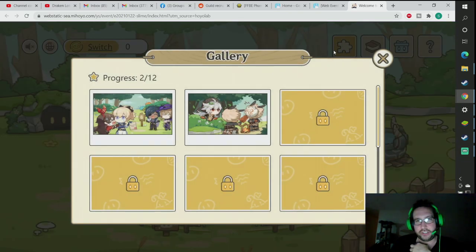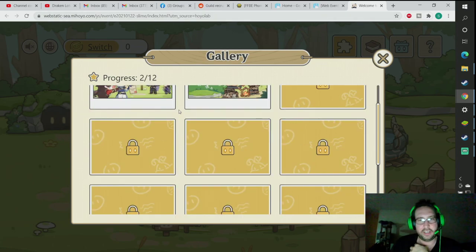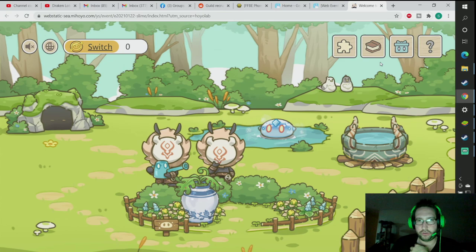The first little widget thing you click on here just brings you up to the gallery. You'll slowly unlock these as you go through the little slime farm here that they have going on. And as you unlock more of these, you'll get rewards.